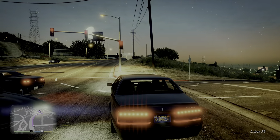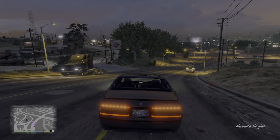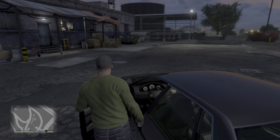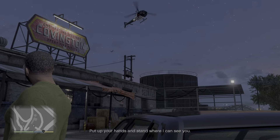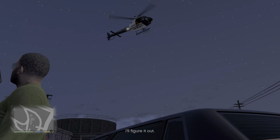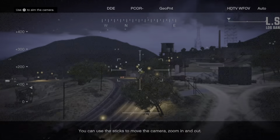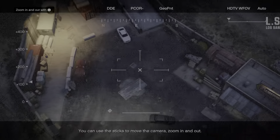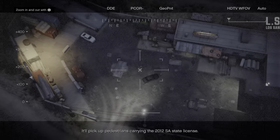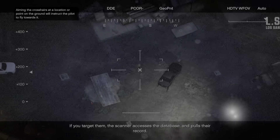This is the place where we planned the heist for the bureau, so that's why it has a familiar look. The mission begins: 'Put up your hands and stand where I can see you.' The face recognition scanner boots up — you can use the sticks to move the camera, zoom in and out. It'll pick up pedestrians carrying the 2012 SA State license. The scanner accesses the database and pulls their record.